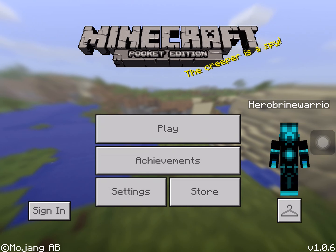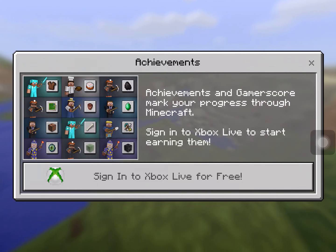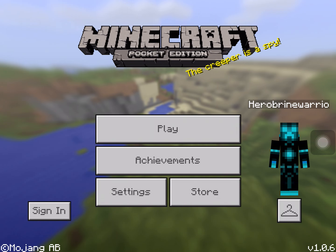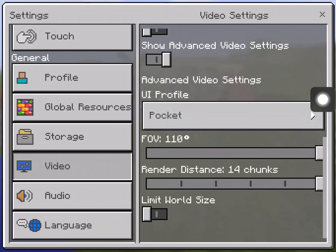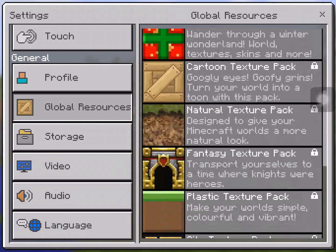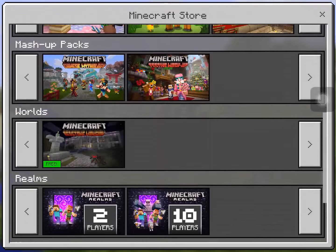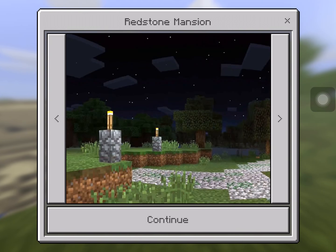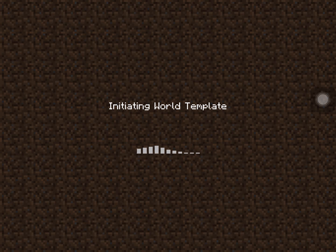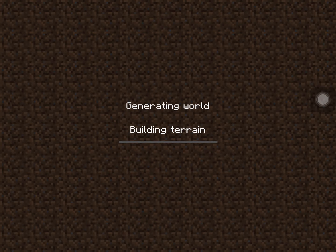Hi guys and welcome to another video inside of Minecraft Pocket Edition on the tablet. I will be doing a video — here it is — down here. Let's continue with this map. It's called the Redstone Map and it will be in survival mode.